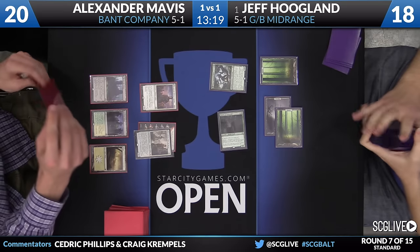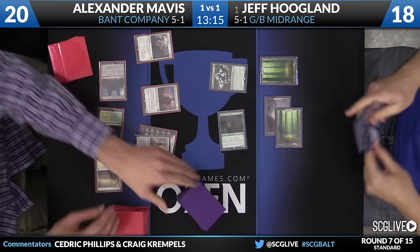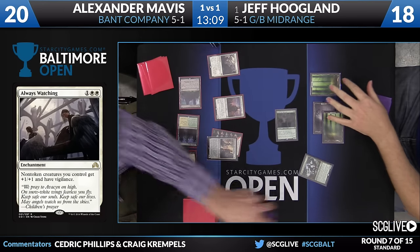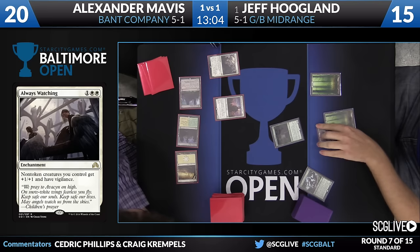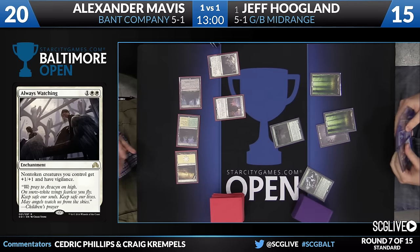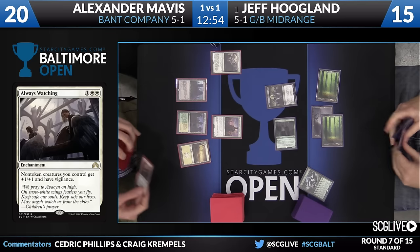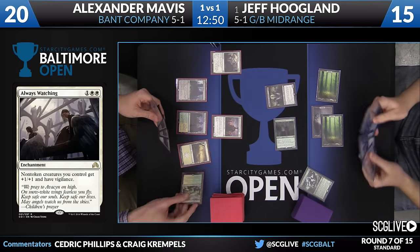I saw a Hanweir Militia Captain come down there for Alexander - perhaps we'll see that transform this game. Westvale Abbey looked good last game. He also has Always Watching. Here come the beatdowns. Nissa's got to trade with Kythian - I think you have to. That's exactly what's going to take place. Curious if Kythian's even a good attack there - trading with Nissa is pretty powerful because it is a pretty powerful card. But Nissa was a long way from home. Just a passing of the turn there from Jeff - he's having some mana issues right now.